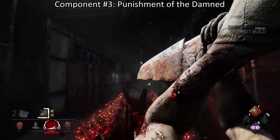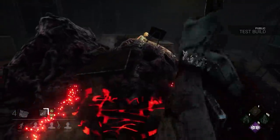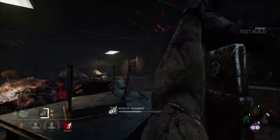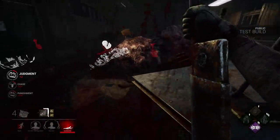Pyramid Head can also end chases faster by casting a Shockwave. This ability has an 8 meter radius and can pass through obstacles, making it a powerful tool to end chases faster. However, it does have a short windup time, consumes some of your power gauge, and has a cooldown whether you hit or miss.